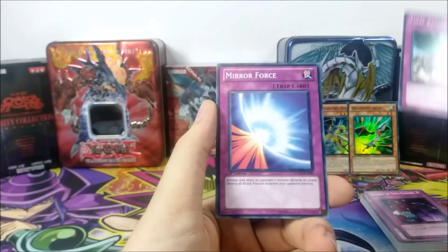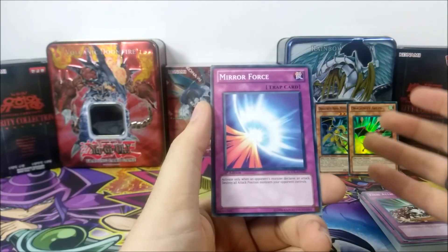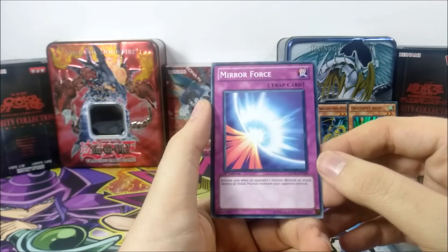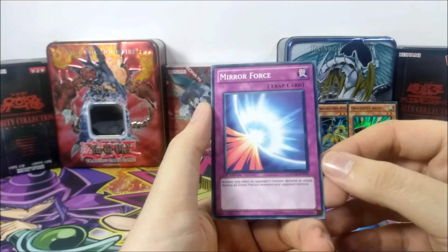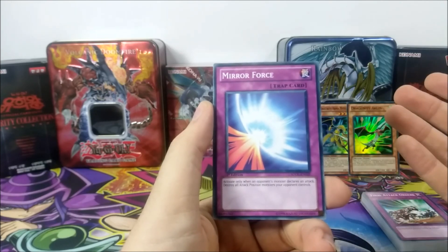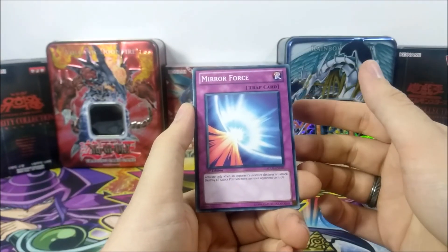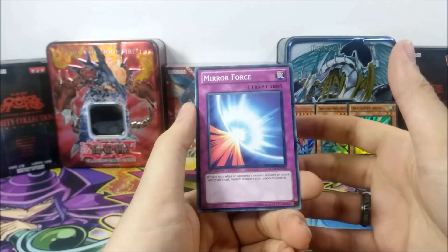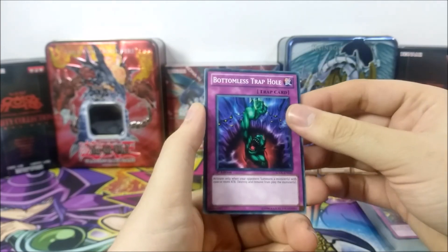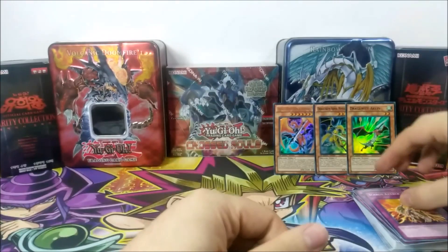We have Final Attack Orders. We have Mirror Force, which was a very good print in this deck. Honestly, not a lot of people were able to get this back then. I remember when it first came out in a deck — I believe it was the Marik deck — people were buying it out so fast because this card was hard to get otherwise. Even the common from the Marik deck was like $5–$10 just for a Mirror Force. Nowadays you could buy one for 50 cents. But back then this was a very powerful card — only one per deck, people would fall for it and you could win the next turn. We have Dragon's Rage, Bottomless Trap Hole, Spiritual Wind Art - Miyabi, and Icarus Attack.